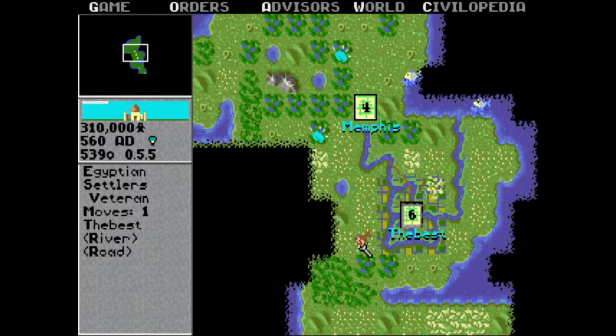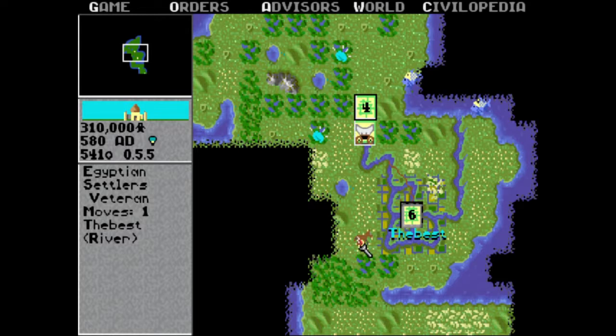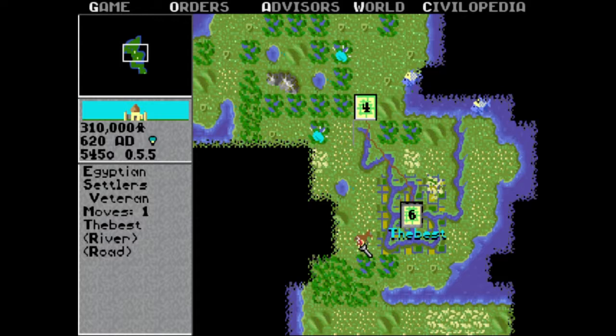Oh, they're ready to go. Oh wow, that was quick! Okay, I guess you could build Irrigations around there now or just start building Roads all over around your town. I'll do Irrigation.